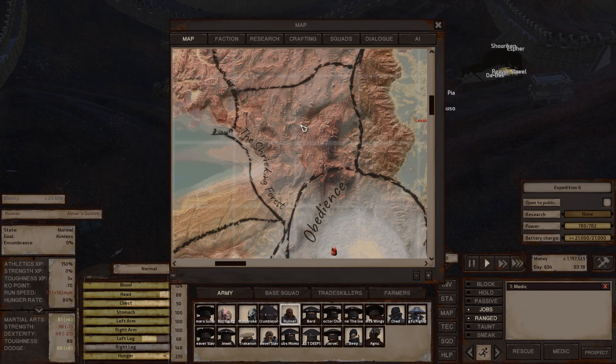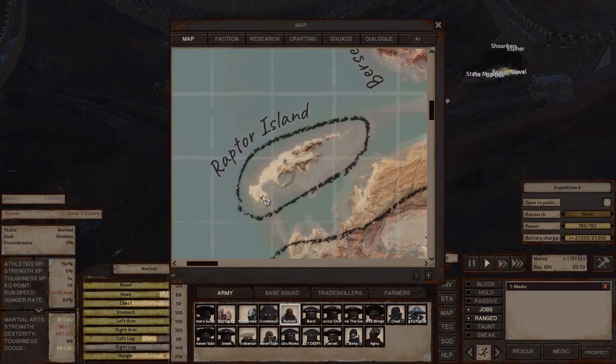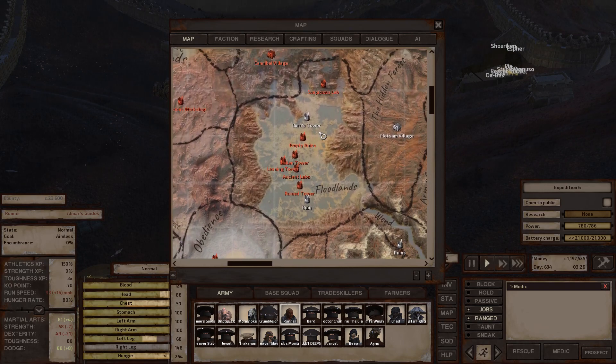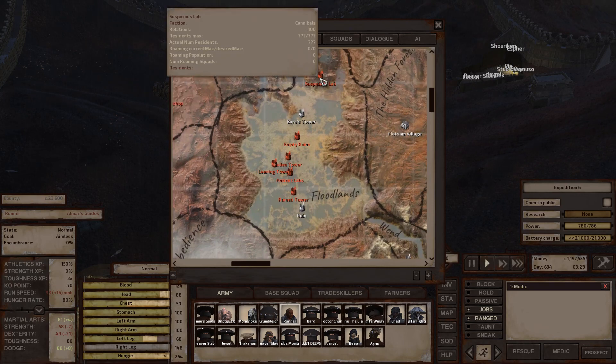The Shrieking Forth has no notable locations. Raptor Island has one notable location — the mega raptor, found inside a half-destroyed building. It's decent for raising your skills against.